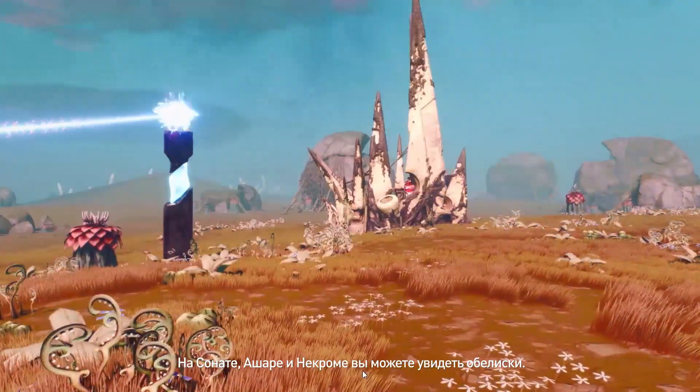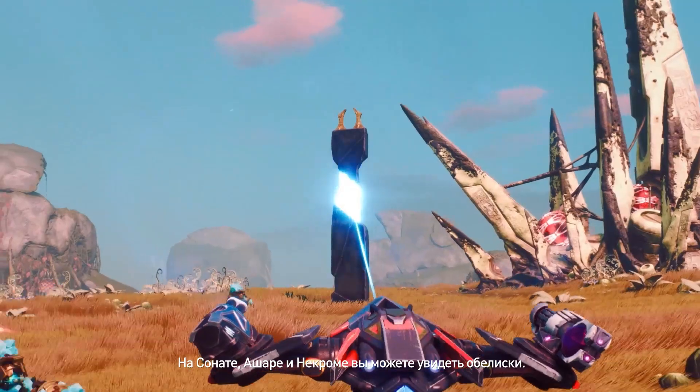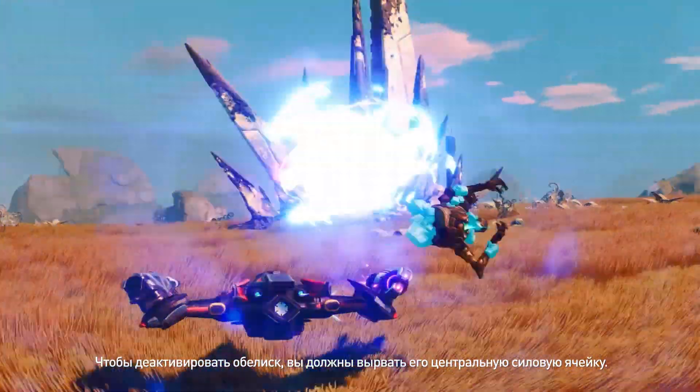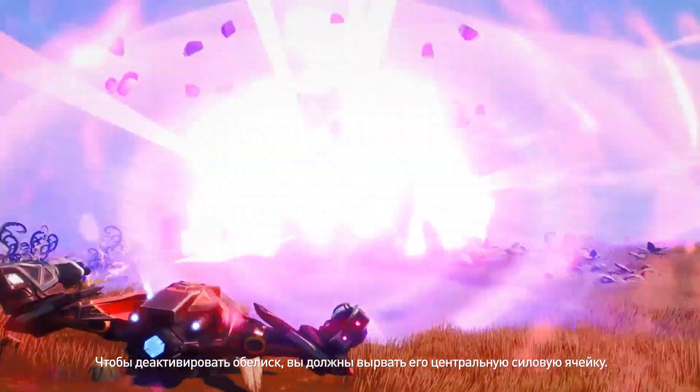Obelisks you will find on Cenatus, Ashar, and Necron. They defend their troops with highly focused light beams. You must strategically remove its center power cell to disable the unit.